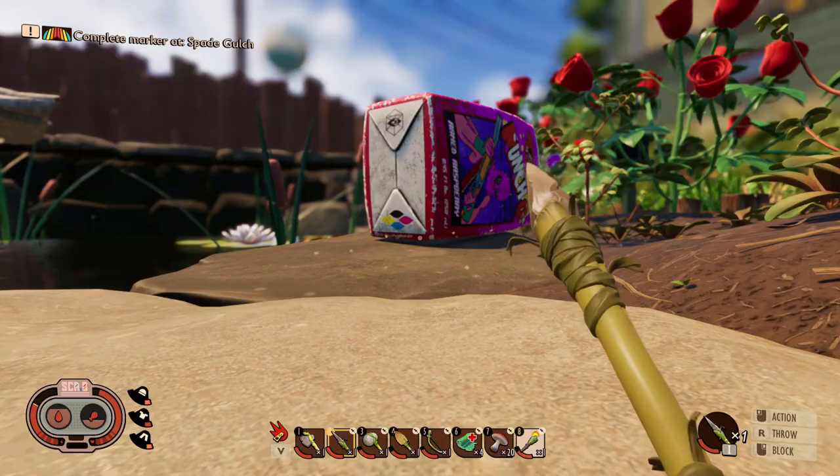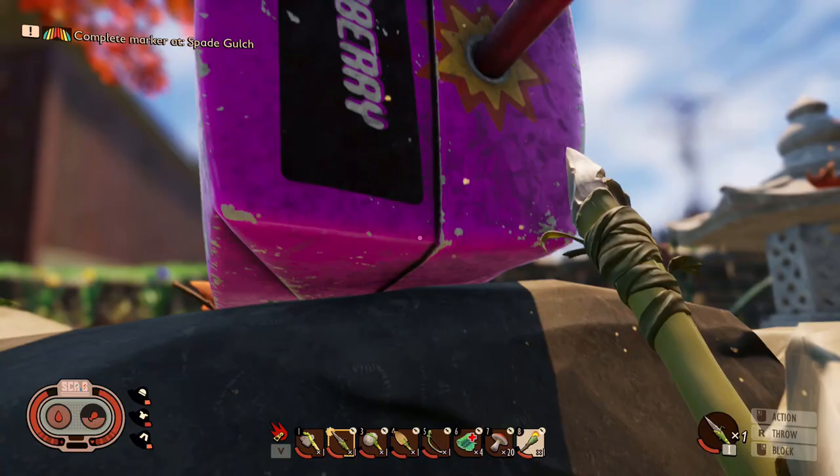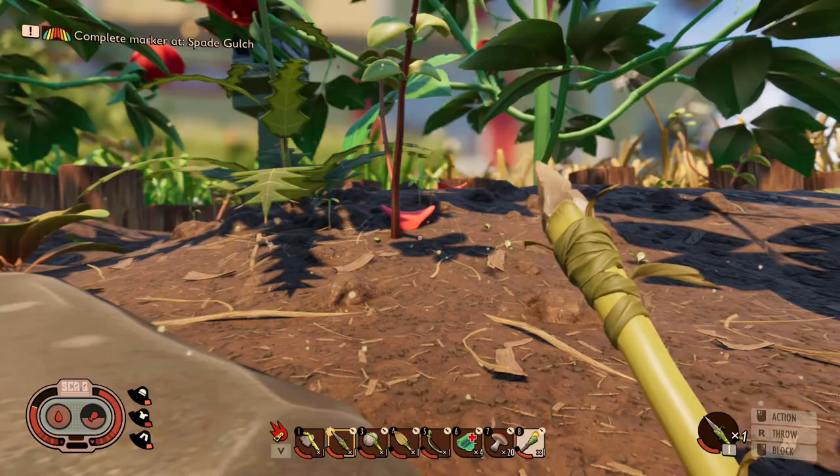We're gonna jump right in and see what we can find. We're going to run down to the end and start there, see if we can find anything down there. Oh, armed raspberry puncho - lovely. Why is it armed? What's it got, a bomb or a gun? Oh nice, I'm pretty sure they're new - don't think they were there before. Let's go grab one and see if anything comes up.